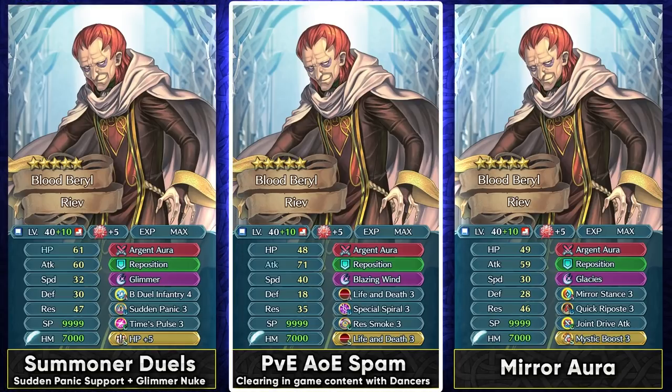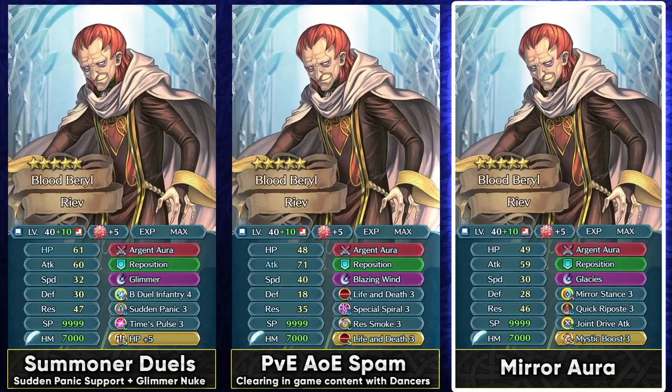If you want to use him for in-game content, you can run a double Life and Death build. Even though he has good resistance, double Life and Death is still needed for an AoE special build, since AoE specials work based on your visible attack stat and Riev's attack is not that bad. The unfortunate part is that his weapon's secondary condition is based on the opponent's HP, so you're going to be reducing the enemy's HP rapidly with AoE specials and may miss that plus 6 attack and resistance condition. Still, you can loop AoE specials with Special Spiral and clear a lot of abyssal and in-game content with three dancers. If you want to build him for tanking, you can run Mirror Stance 3 for the guard effect, making Glacies a 3-turn special — if the opponent double attacks him, his follow-up with Crooked Pose lets him nuke them really hard.